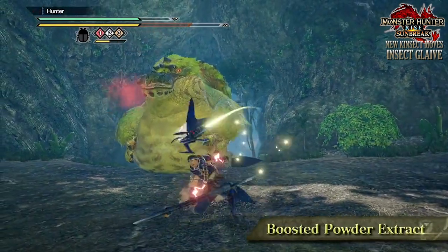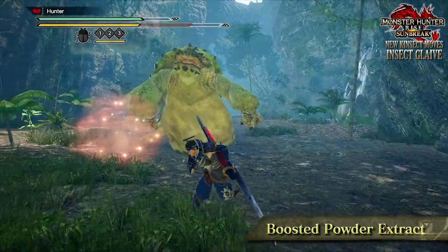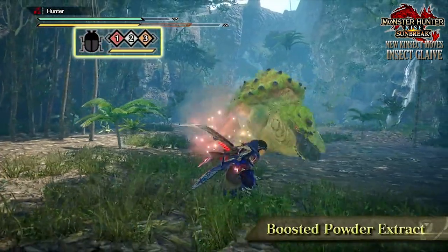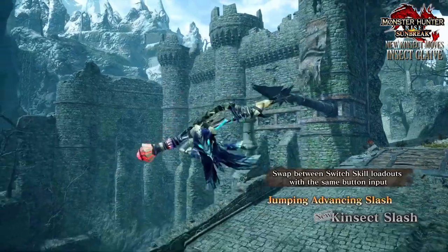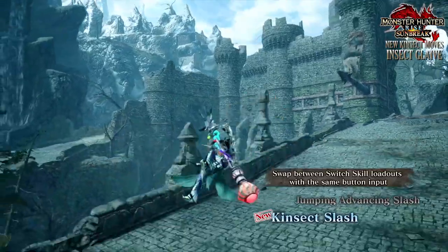The powder cloud that gives you all three extracts is created when you perform attacks with the Kinsect assisting you. In the next part of the video, you see the hunter walk through a dust cloud and instantaneously get all three of the extracts applied to their weapon. I'd like a bit more information on this, but it is looking good — I'm particularly fond of how the assisted attacks look with the actual Kinsect.